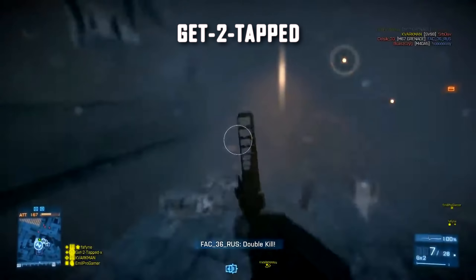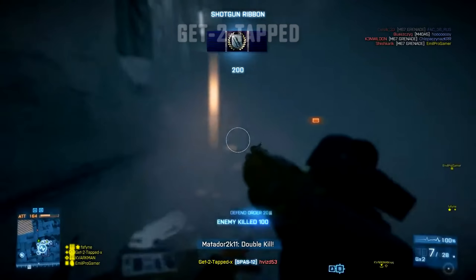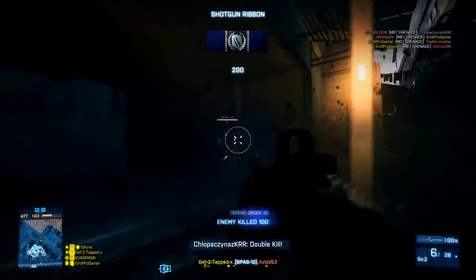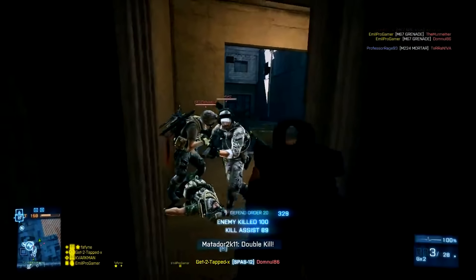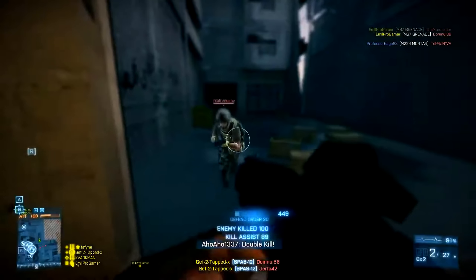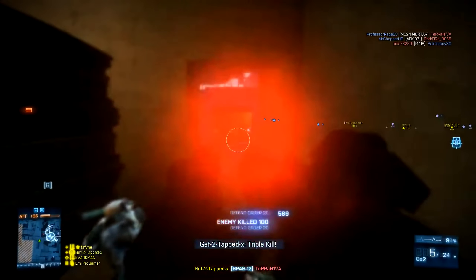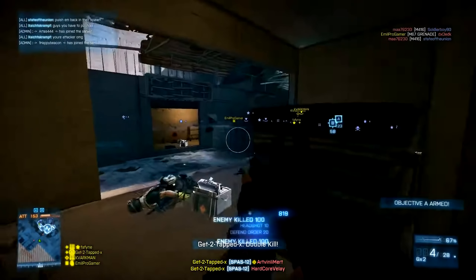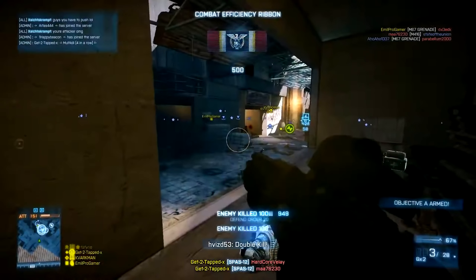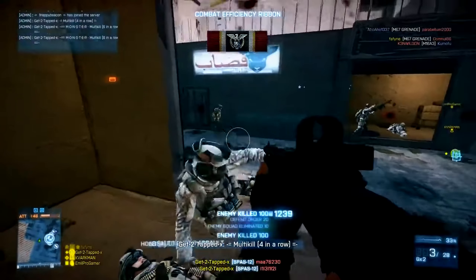Get Two Taps is coming in with a Grand Bazaar run-and-gun special with the shotgun, the SPAS-12, as he runs down the street. He knows exactly where the enemies are. A bit unfortunate there with the hit registration — it seems as though Battlefield 3 can be hit or miss. With the 10hz servers it's always been a bit like that, and sometimes you do just have to fire a couple of extra shots. Now he's in a great position; the enemies are trying to get towards him and he has the advantage of the shotgun in close quarters.